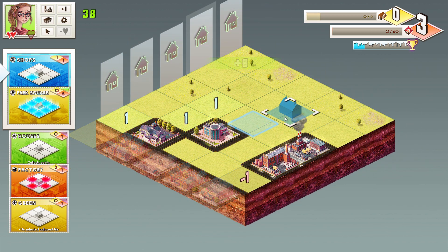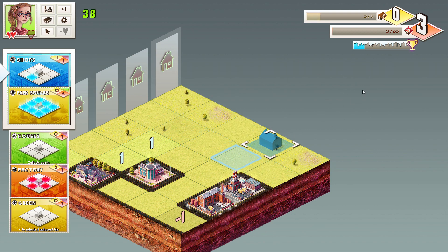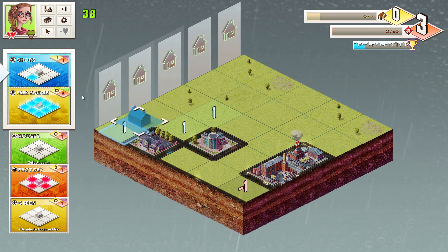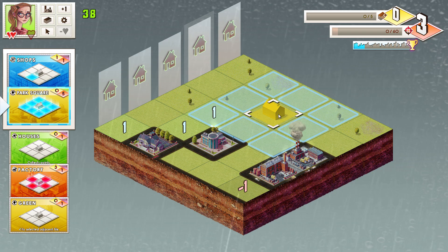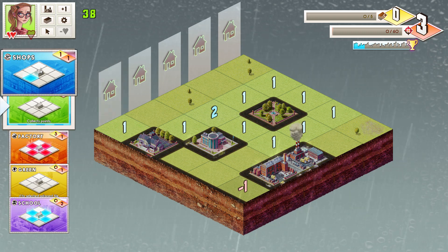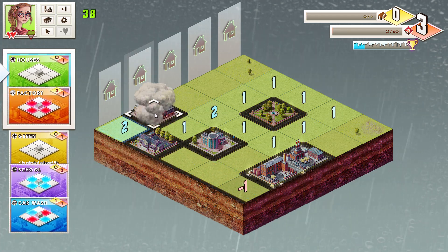Things get complicated when they start introducing parts of the city that are already there as it continues to develop. As this continues to expand, you'll see like, whoa — what is that? I didn't build that. It eliminates some of the freed-up tiles you might think you have. Look at this park square — let's slap it down there and make it as effective as possible. We've got a shop that we could really utilize in this spot.